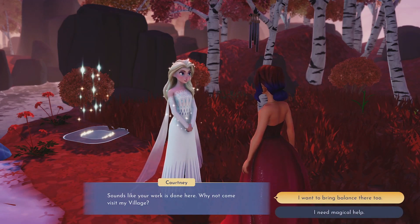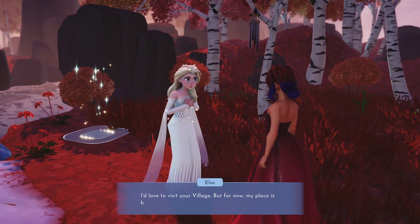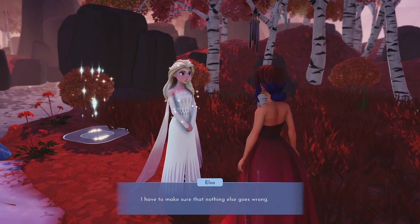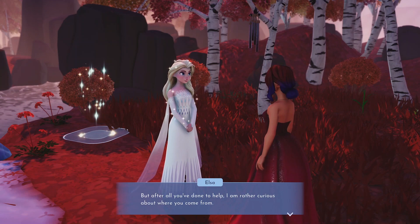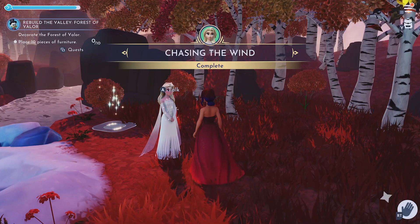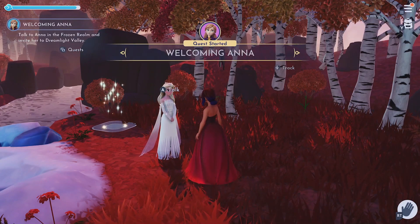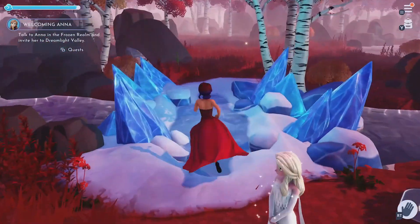Elsa says she'd love to visit my village but for now she has places to be in the enchanted forest — she has to make sure nothing else goes wrong. But after all I've done to help she's curious about where I came from, and she promises to visit one day. So we're not bringing Elsa to the village today, but we are going to talk to Anna — she's going to get reunited with Kristoff.